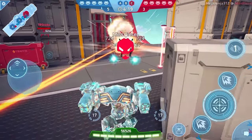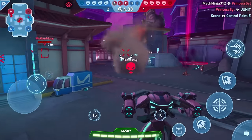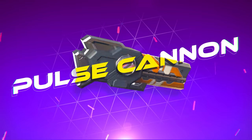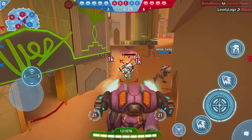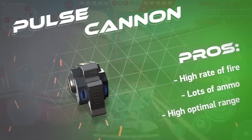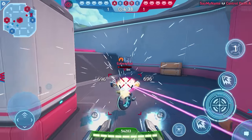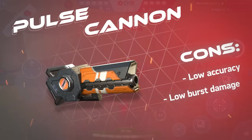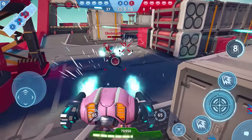Our next gun — the pulse cannon. Why the love? Because they're great at everything. Pulse cannons have the most ammo, the fastest reload speed, the highest rate of fire, and their range and damage are near the top of the charts. Pulse cannons can be inaccurate at first, but after you upgrade their rank a few times, they become one of the most accurate weapons in the assault category.